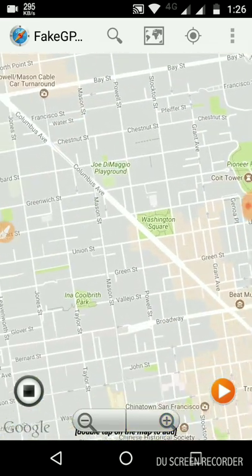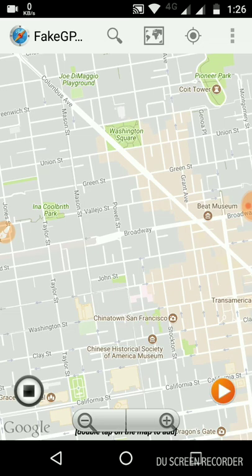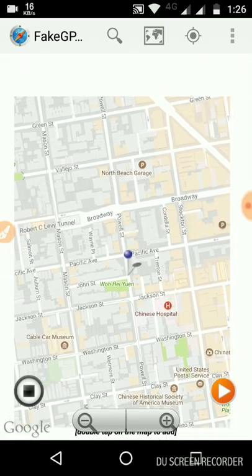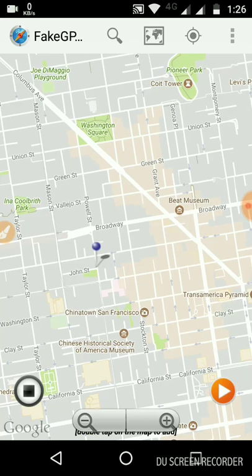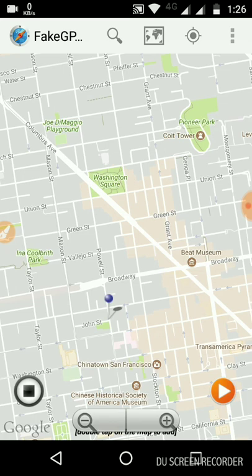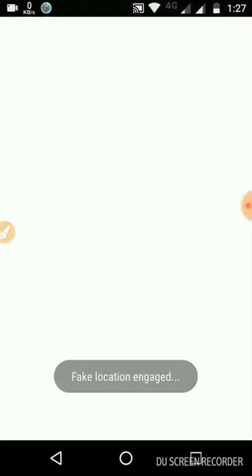You need to zoom in and go to John Street here. This is the upside of Chinatown, San Francisco, and below Washington Square. This is the spot where I found Ditto — it was about two days before. This is the hotspot.